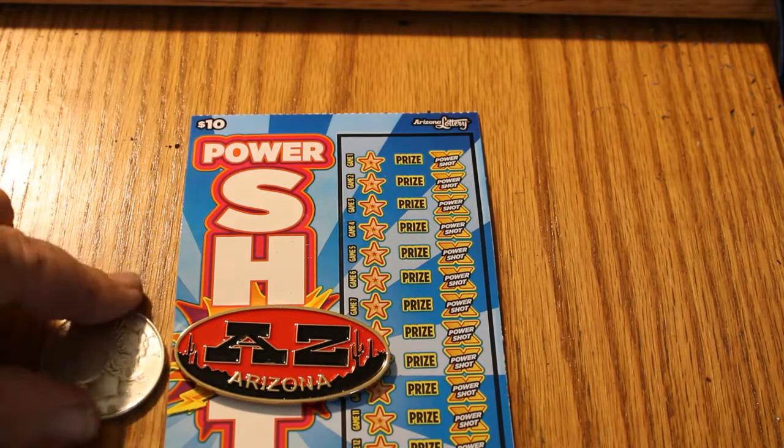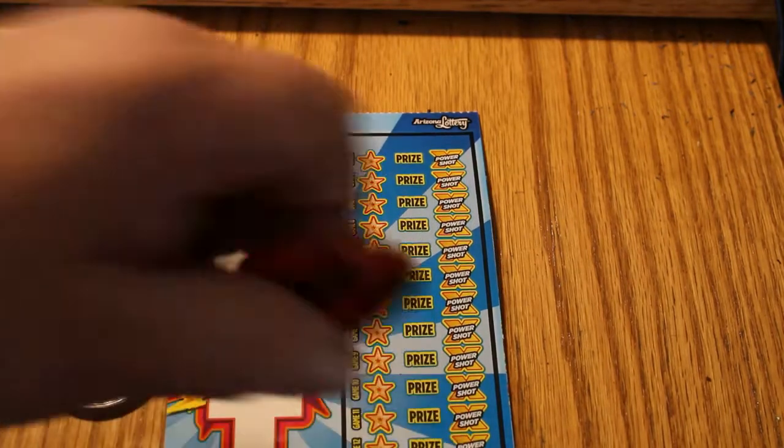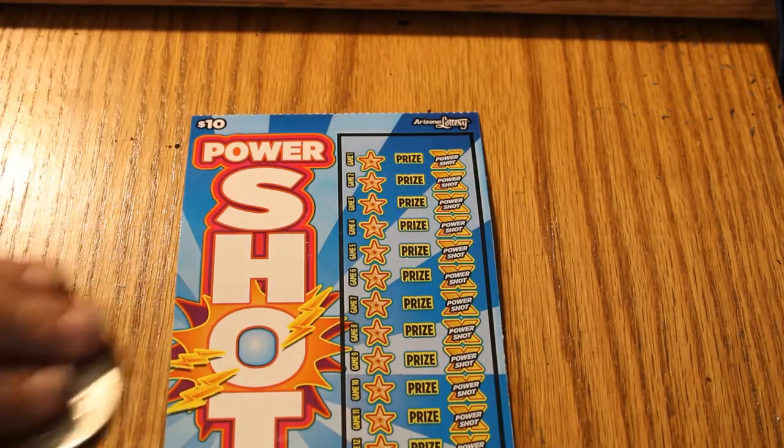So without further ado, using the 1922 Peace Dollar — it's 99 years old — that'll be the scratching coin. So without further ado, we shall commence.